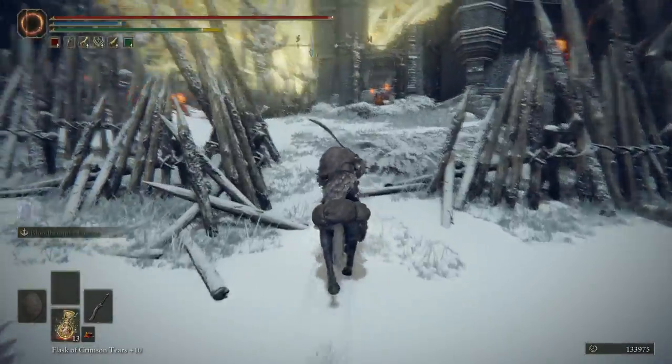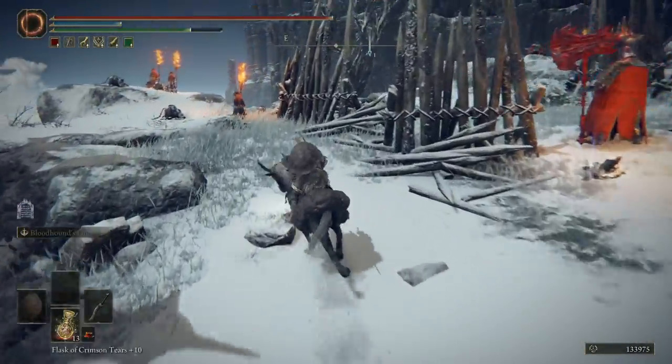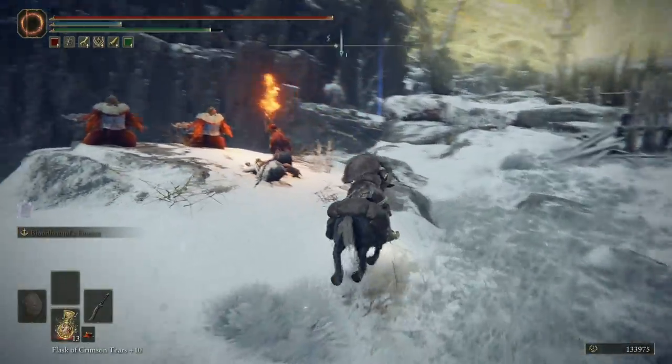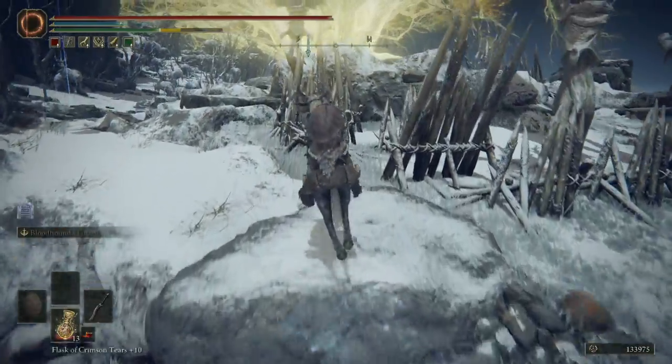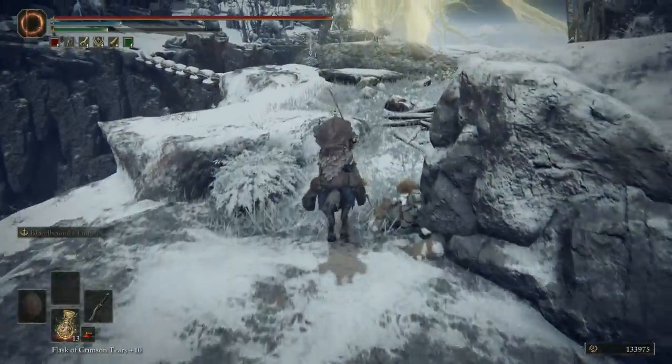Pretty much head straight through the middle of the camp. You can make a summon here if you really want to fight everything, but we're just going to go straight on past. Keep going - as you can see we're now following the cliff because we are looking for the chain.